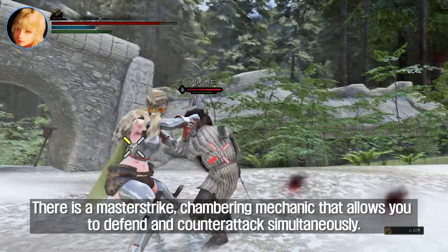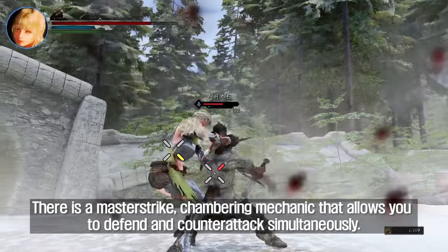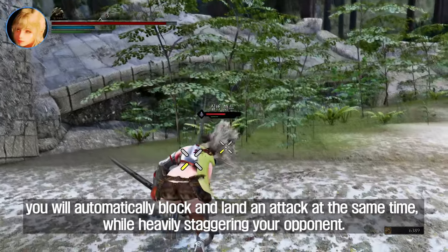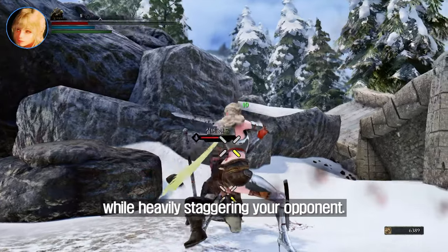There is a master strike chambering mechanic that allows you to defend and counterattack simultaneously. If you attack within 200 milliseconds of another attack hitting you, you will automatically block and land an attack at the same time, while heavily staggering your opponent.